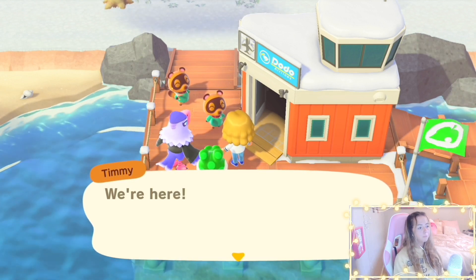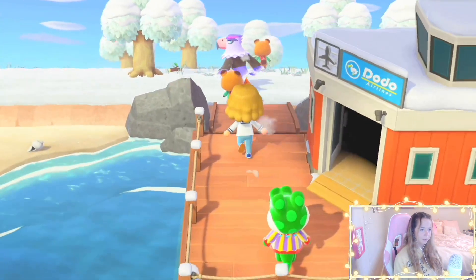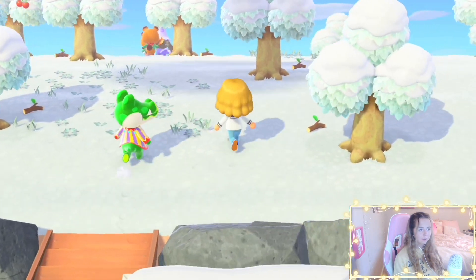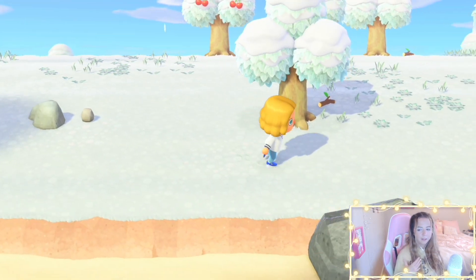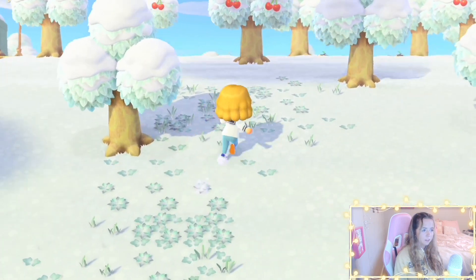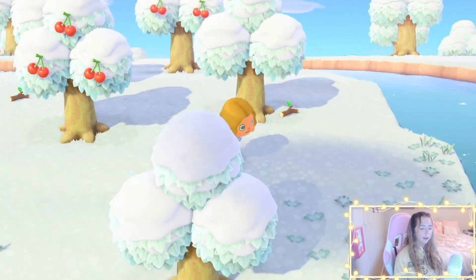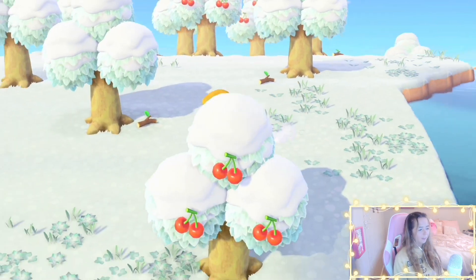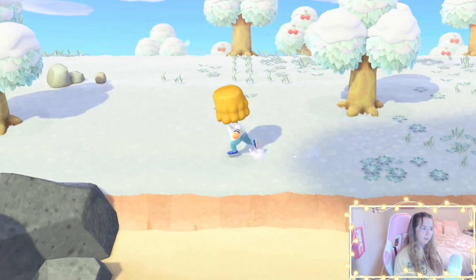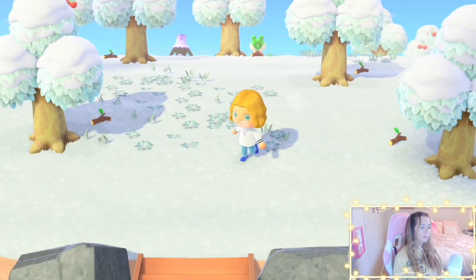Of course I got Boots as a starter villager — I always get Boots for some reason. But is that Quinn? It is Quinn! This is so pretty — I missed the snow crunch. So let me explain what I'm gonna be doing for this island. I want to explore a little bit and see what it looks like. I'm going to be doing a winter island — winter is my least favorite season, and it's very hard to decorate in the winter in Animal Crossing.